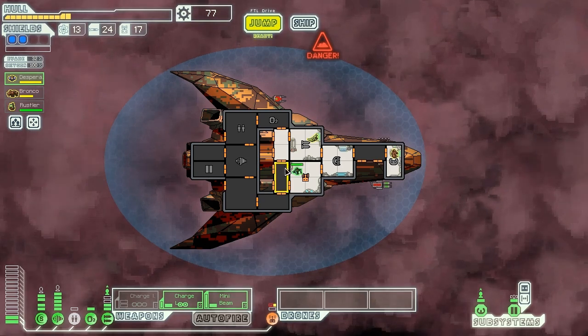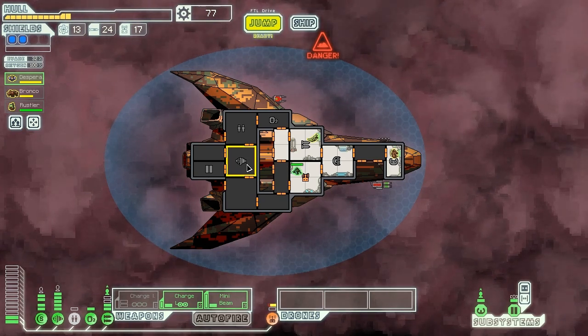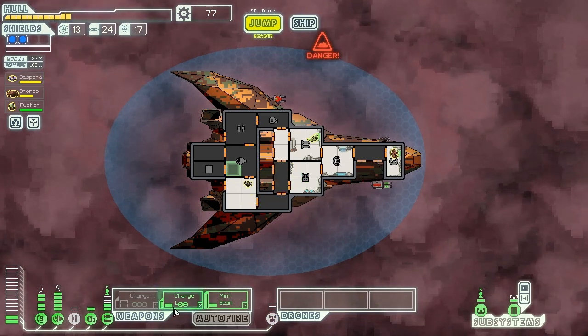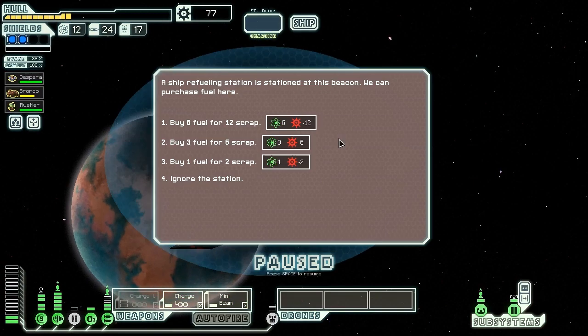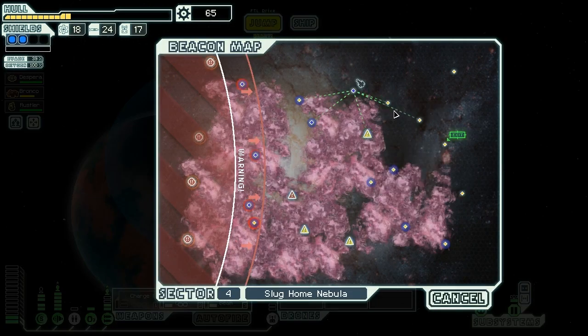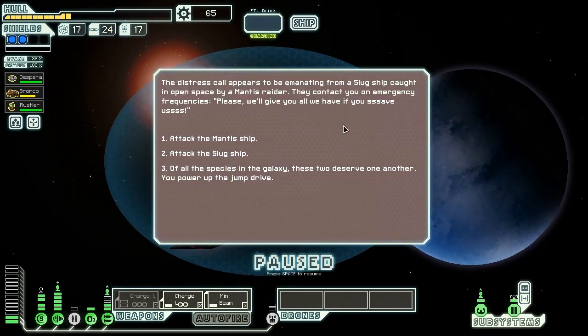Weapons are our priority right now. Getting level 3 shields would be nice but getting more actual firepower instead of just lockdown abilities like the charge ion gives us would be really nice. The charge laser is really good with only 1 power — when it's 2 power I don't like it as much, but at 1 power it's hard to go wrong. Let's jump out of the nebula and see if there's anything interesting. We find a ship refueling station — we can buy 6 fuel for 12 scrap, which we will, because you always take that option unless you're literally drowning in fuel. It's such a good deal.